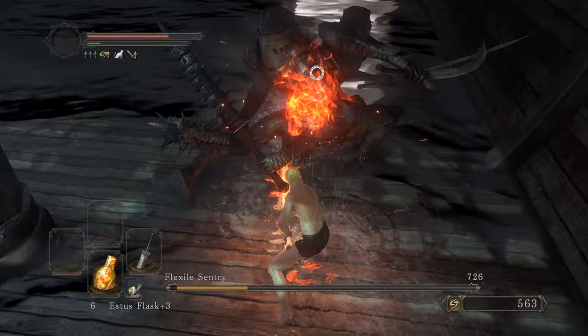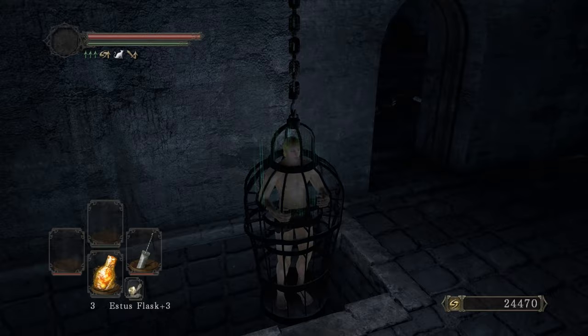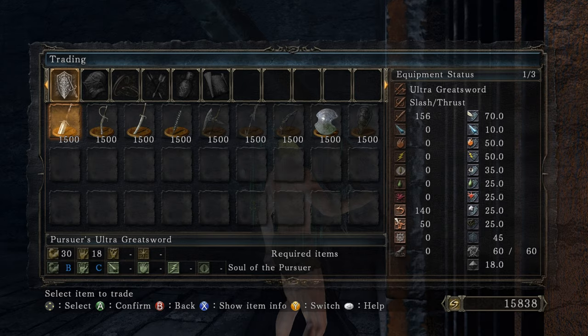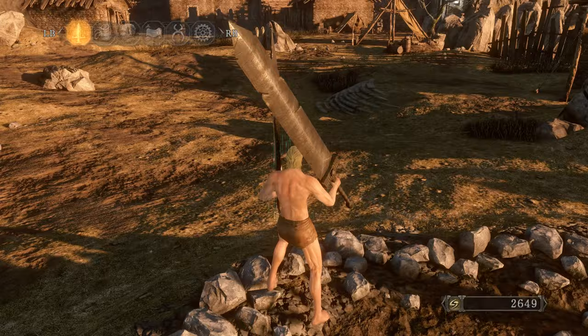Pick up the Gold Pine Resin and the key — we're gonna need that. Open up this chest with the key, head into the cage, drop down, pick up an aesthetic while I'm at it. I lack intelligence, I'll just put two more into intelligence. Go ahead and trade — there it is, Pursuer's Ultra Greatsword! I get power stance — that would be kind of cool. In the meantime I'll pick up the Forgotten Key.